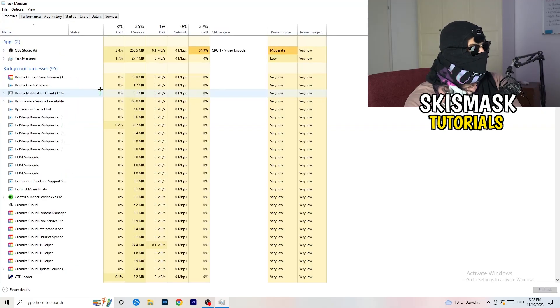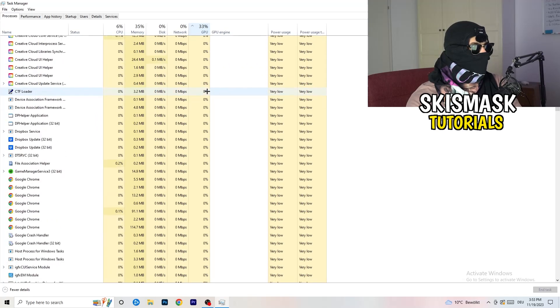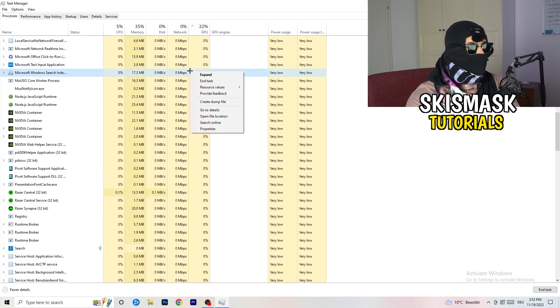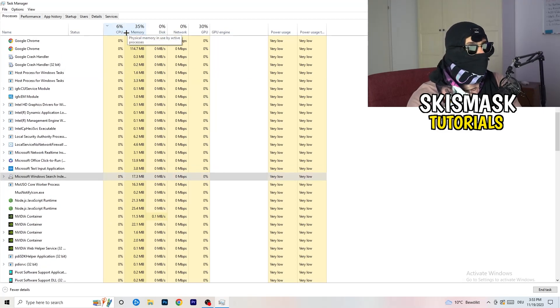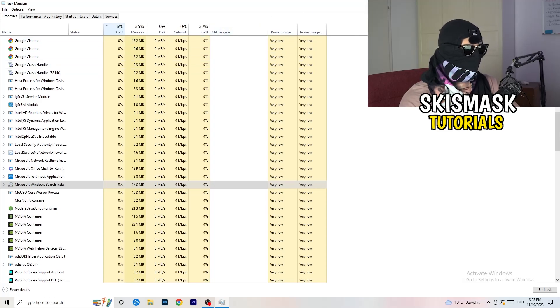Next, go back to the 'Processes' tab in the top-left corner. You'll see Applications and Background Processes, along with CPU and GPU columns. Click on GPU first to see which program is currently using the most GPU. Right-click any program not related to Windows that's using too much GPU and click 'End Task.' Then click on CPU and do the same — find programs with too much CPU usage, right-click, and end the task. When finished, close Task Manager.